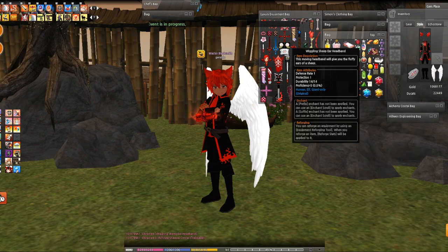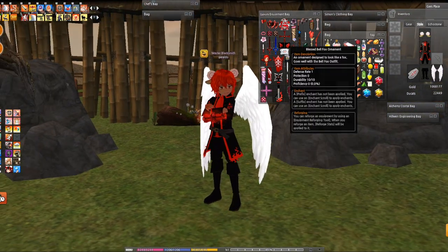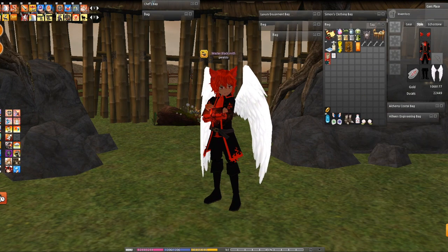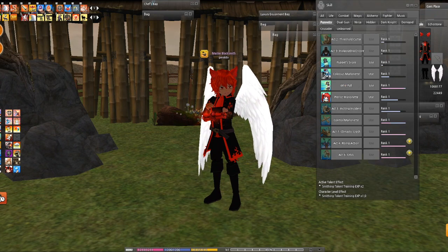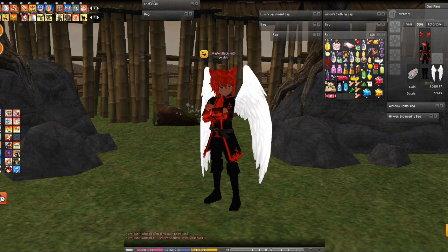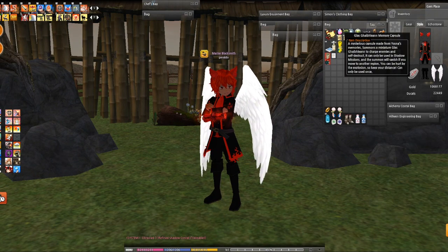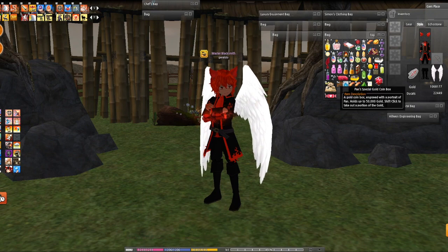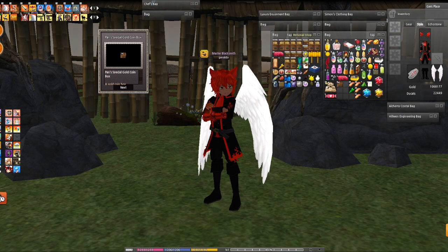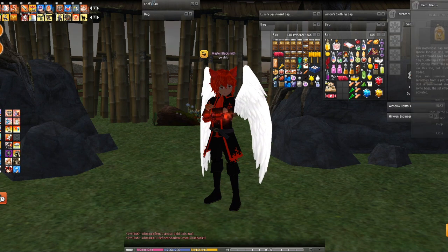I guess it was done giving me the ears. Let's see what this sheep thing looks like — the wiggling sheep ear band. You know what, that's actually not that bad. I'll still put you to the side though. A healing training pot — oh my goodness, it's already rank one and mastered. Thanks for the thought. I'm pretty sure someone out there would want this. Oh, actually this is good — I can stack up all my gold bags here. See, I can really stack up and there's more in here.